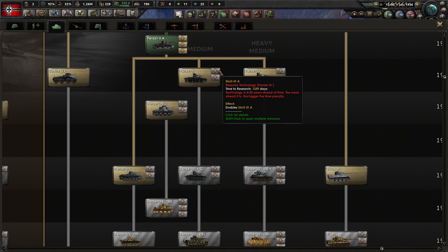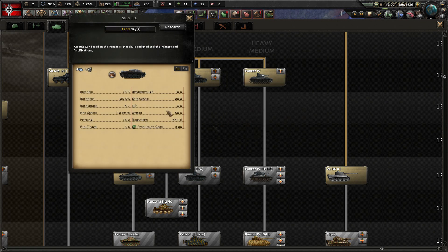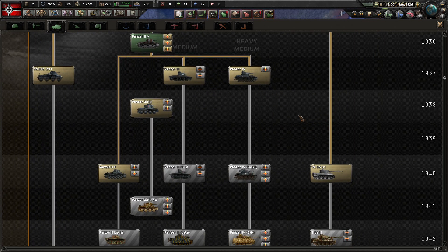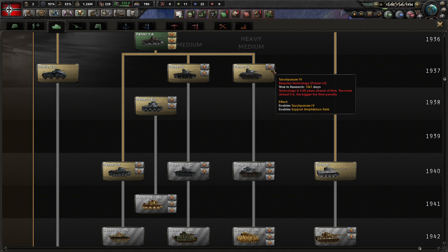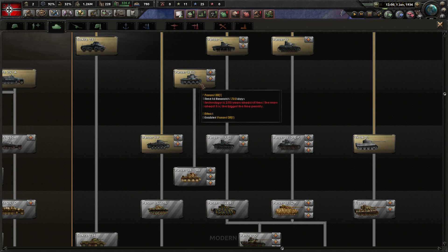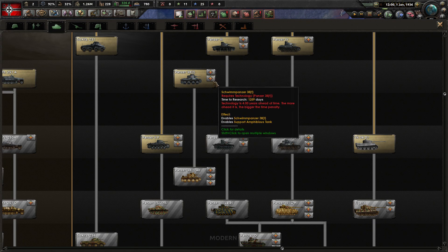We have the Panzer 3 with the infamous StuG 3 and its early short-gun variant — the vehicle that basically invented the line of armored fighting vehicles. We have the Panzer 4 that early on only gets a Tauchpanzer, and the Panzer 38(t) which can be converted to a Marder 3 or Schwimmpanzer 38(t).